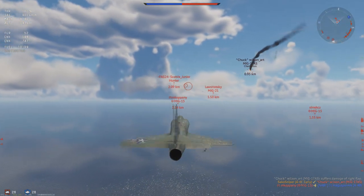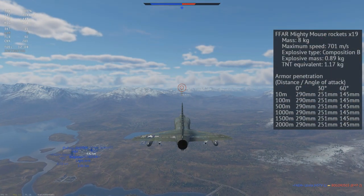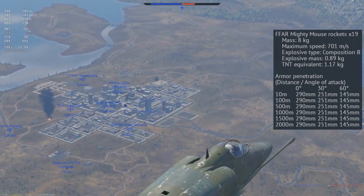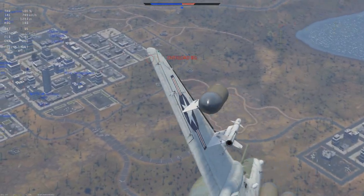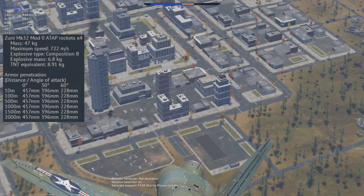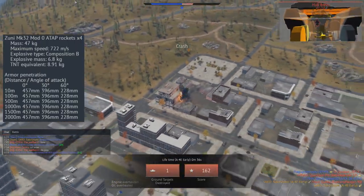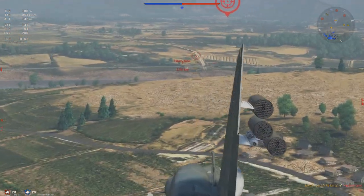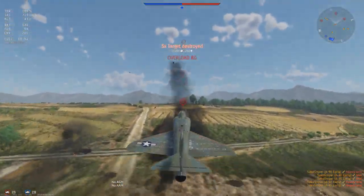The next rockets you get access to are the Mighty Mouse unguided rockets. As the Skyhawk doesn't get a ballistic computer, you will have to spam these rockets at enemy targets. The rockets themselves have 290mm of penetration and travel at 701m/s, making them relatively easy to aim compared to some other rockets in game. America also designed the more impressive Zuni rocket — basically an upgrade over the Mighty Mouse in every way — boasting a higher max speed of 722m/s and 557mm of penetration. However, the A4E can only carry a maximum of 36 Zuni rockets compared to a staggering 171 individual Mighty Mouse rockets.